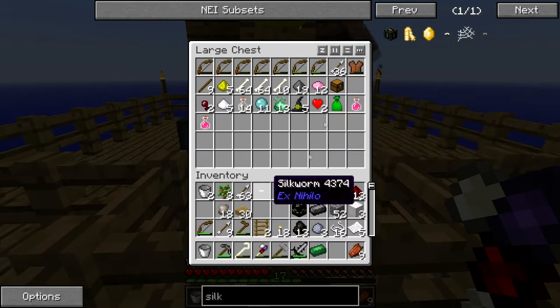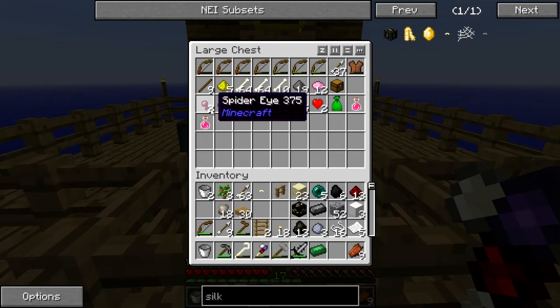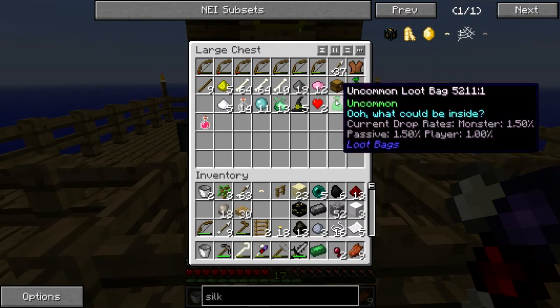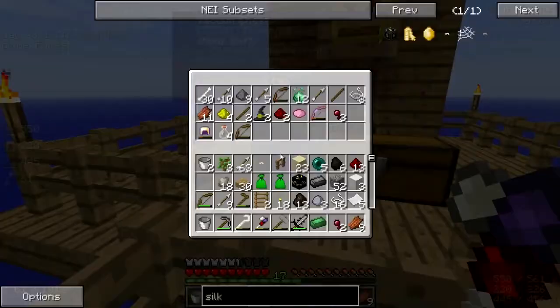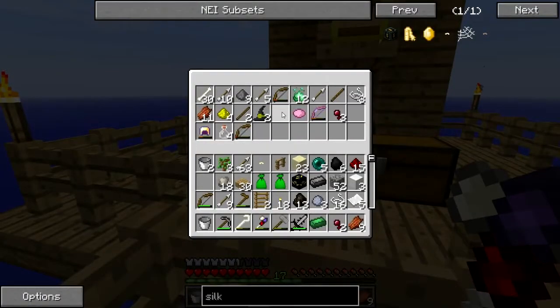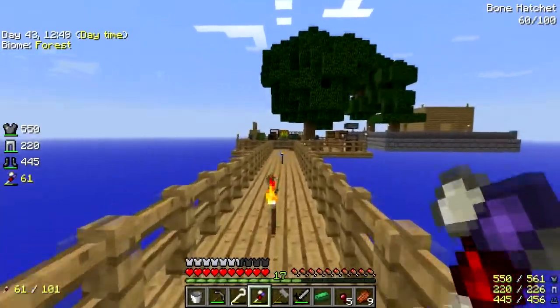I got a silkworm — hey buddy! What the heck was I doing here? I was gonna get these. Anything good in here? I'll take the redstone, I'll take the eyes. Can I consolidate? I guess not — I'll have to come clean out that chest.